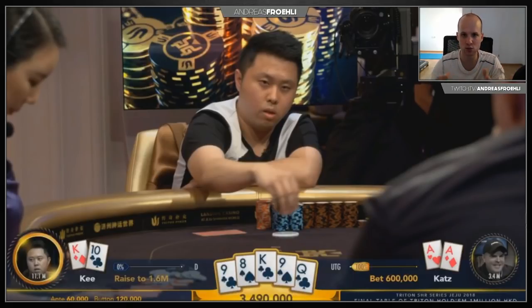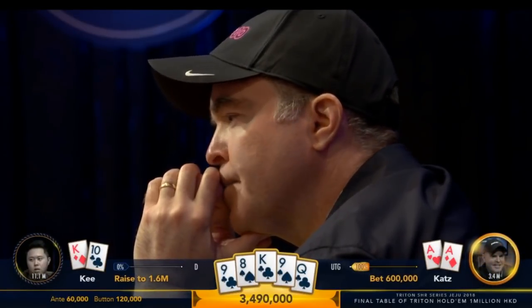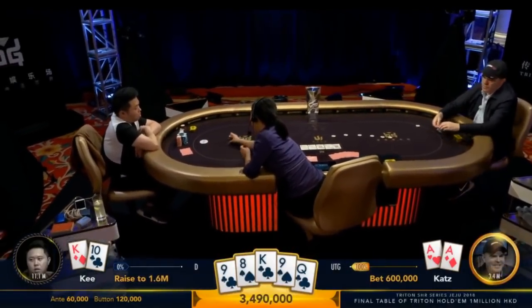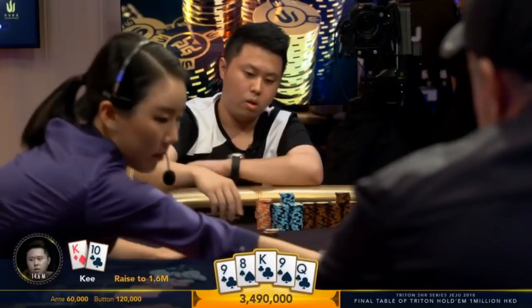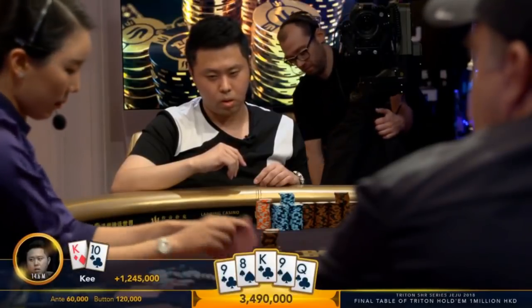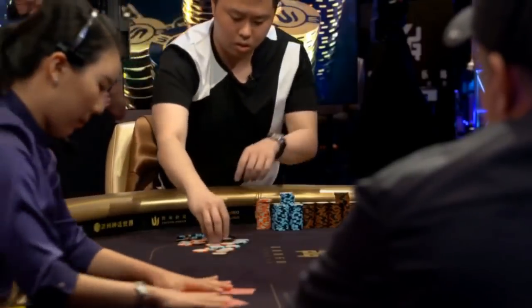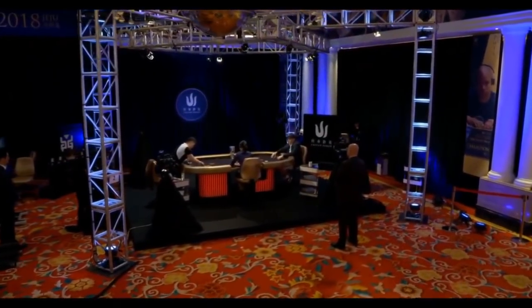Not only does Ki block hands like 10-8 suited and 10-jack suited, he also blocks some of the boat outs, and he has a king in his hand too. He has two perfect cards to turn his hand into a bluff, and I absolutely love this play. Katz — didn't even think about it — lays down the pocket aces. What a move! That is an insane bluff and it worked. Ki just knew: if it goes check-check, he wins, and if Katz bets, he probably has something better. Can of Ki recognizing that.